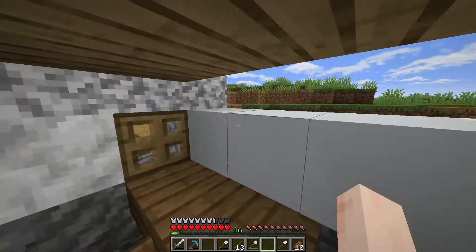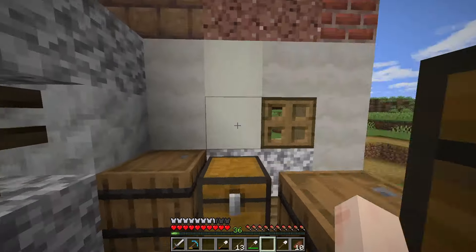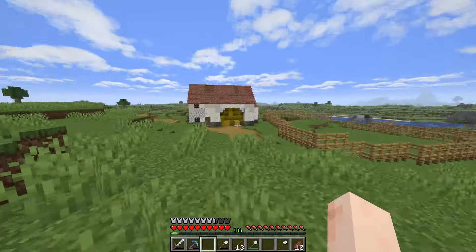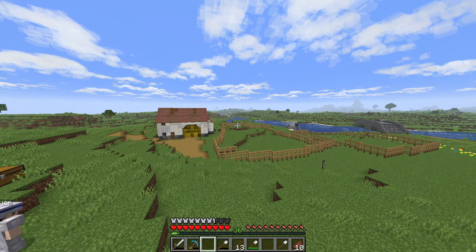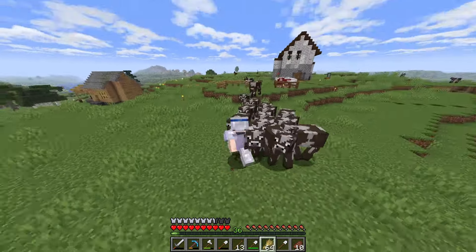I'm going to put a painting right here, and of course we'll fill in blocks there — it's just going to be a little storage room and attic. Maybe I'll keep food and souvenirs in there. Anyway, if we go into free cam to get the kind of framed view, I think it's looking really cool, especially once we get these cows in and these sheep in. Why don't we do that right now? The cows are free, but not for long — let's get all of them.